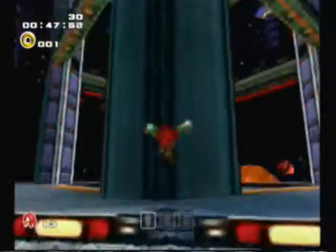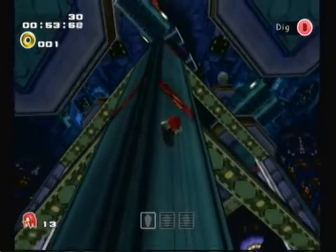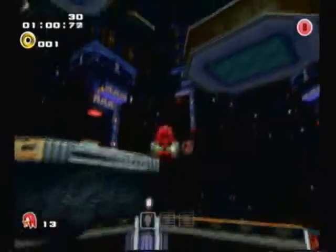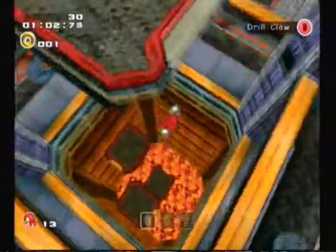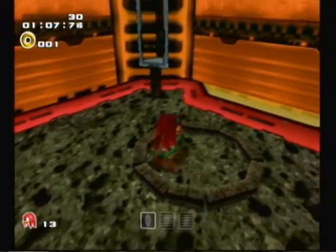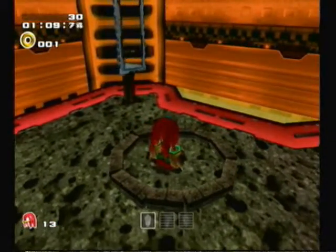Now you can either use a bounce pad, which is somewhere around here, or just scale the walls to climb up to the top. After you're at the top, just drop right down to the left platform at the bottom. Inside that little ring, you'll find the sunglasses power up.